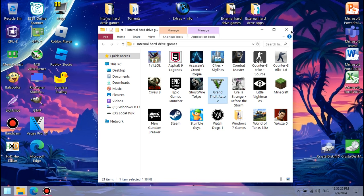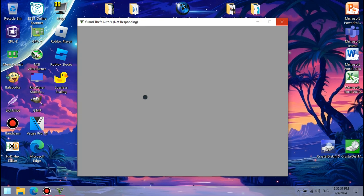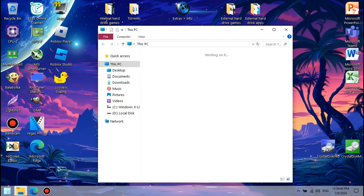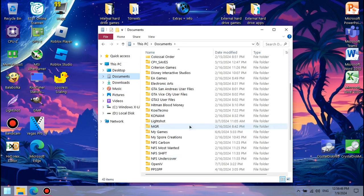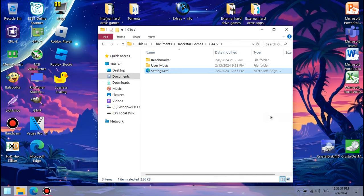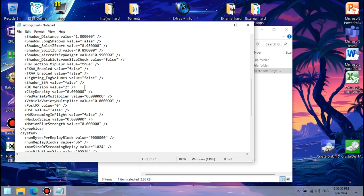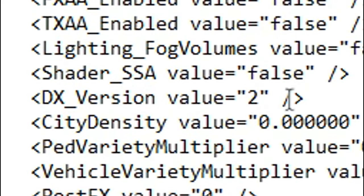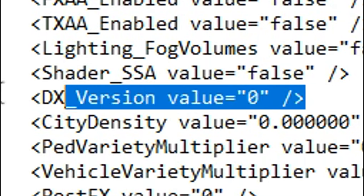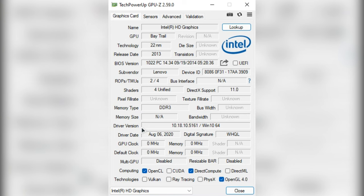The game initially didn't work at all — it would just get stuck at a black screen and then close shortly after. What I had to do is go to the config file of GTA 5, which is in Documents > Rockstar Games > GTA 5. The settings.xml file is the config file. Right click on it and open it with Notepad. Then scroll down until you find the DX version value and change it from 2 to 0.